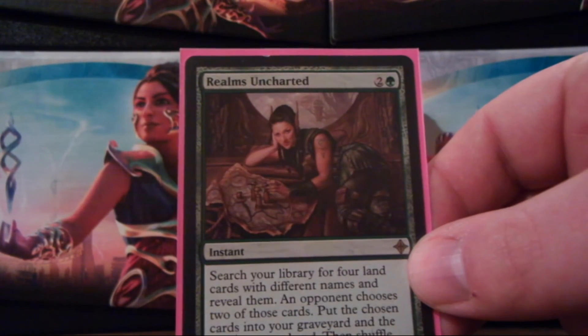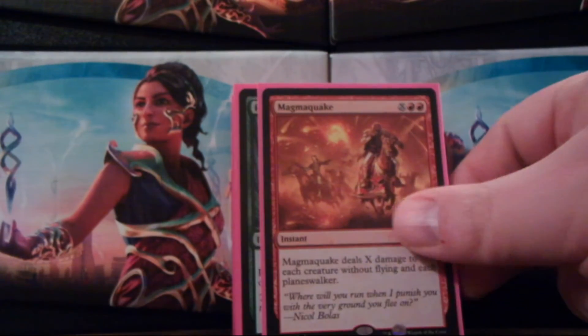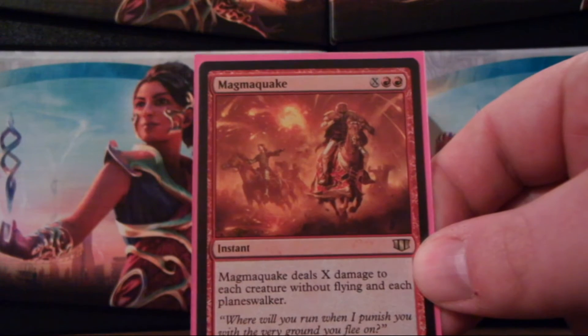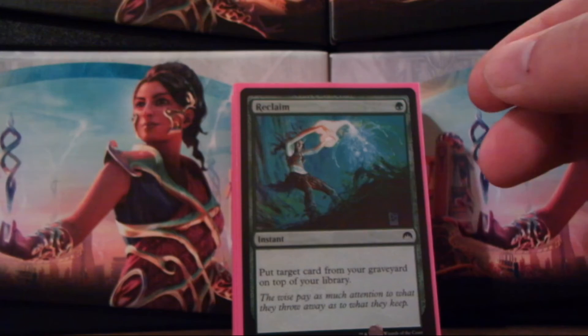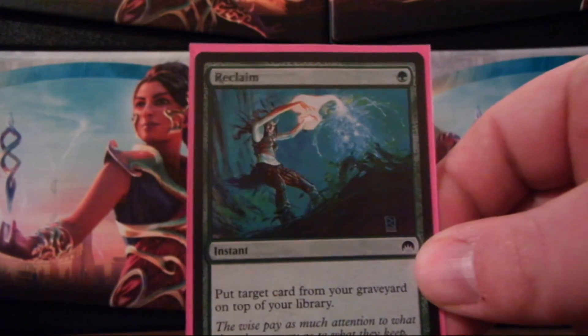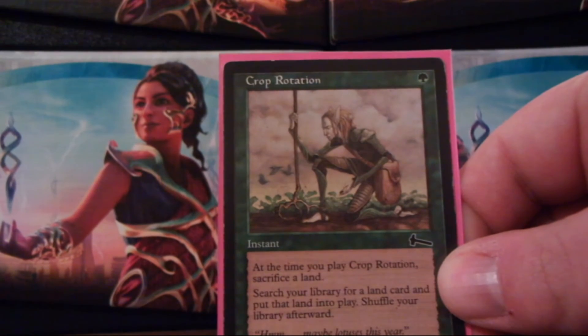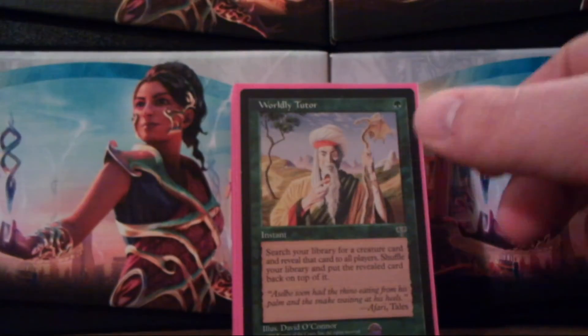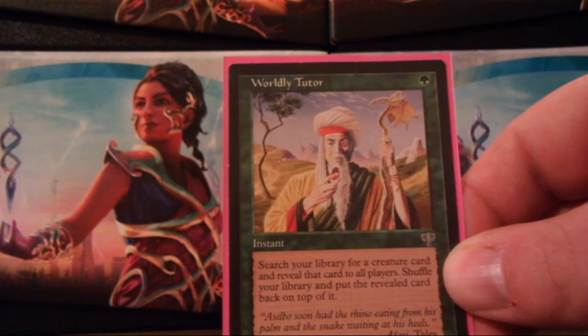Realms Uncharted, for snagging up some lands — get those Strip Mines and all that good stuff out. Magma Quake, because people's planeswalkers and creatures get really annoying and we need a little bit of control. Reclaim, for getting stuff back. Crop Rotation — use this to get your Strip Mine out. Worldly Tutor, for searching up one of those big beaters when you need one.